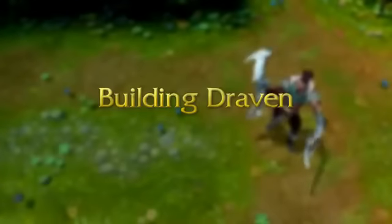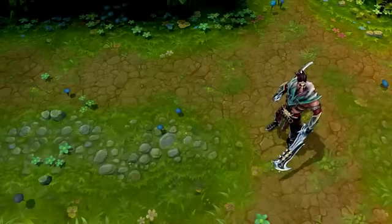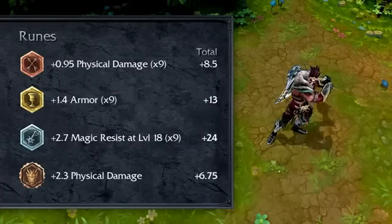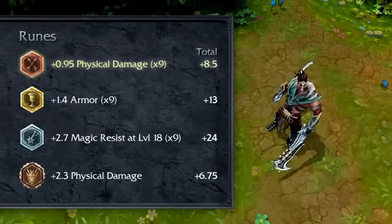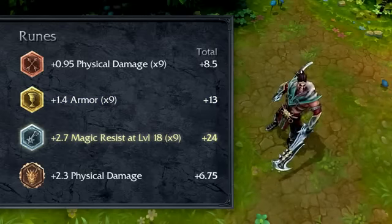I recommend building Draven for physical damage output, with a splash of durability for small skirmishes where you'll end up taking damage. For runes, I recommend flat attack damage marks, flat armor seals, magic resist per level glyphs, and flat attack damage quintessences.